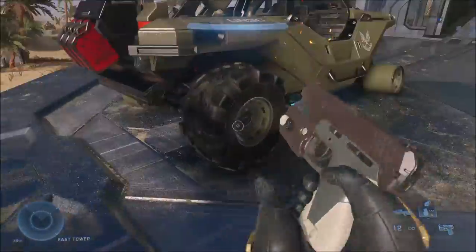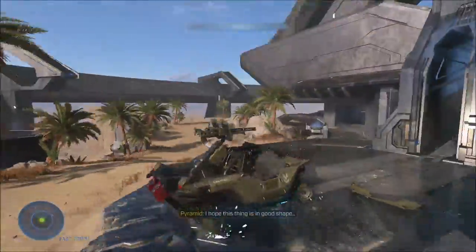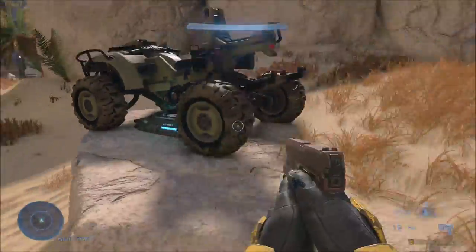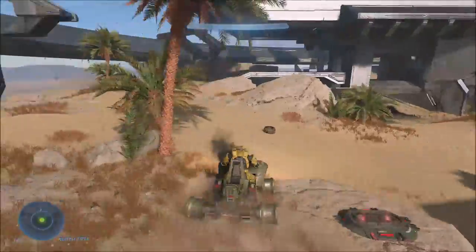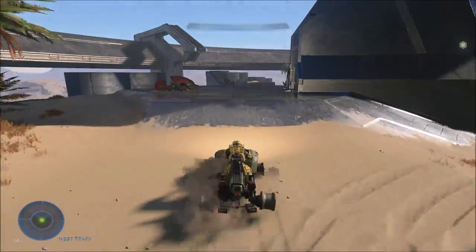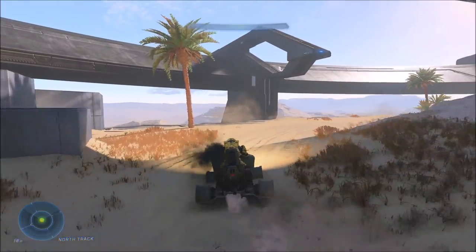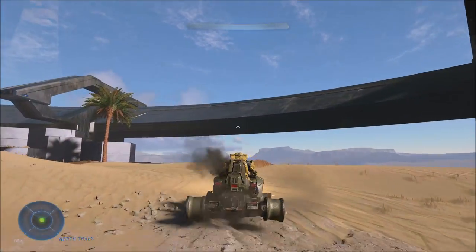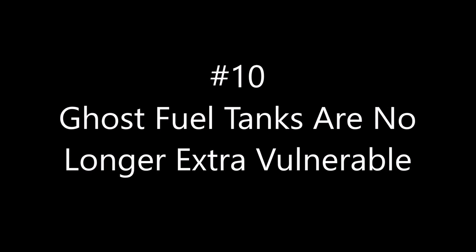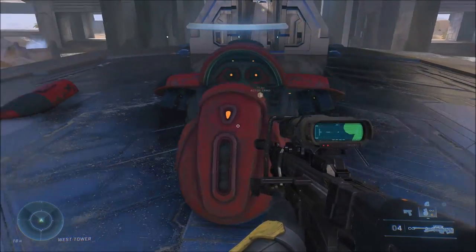For number nine, you can shoot off all four tires of a vehicle like a Warthog and still drive it around — the handling is pretty bad and you can't drive as fast, but it works. The Mongoose is a little different — you can shoot off all four tires and it still has tire sounds for some reason, and you can somehow still drift it in sand with no tires, which makes no sense.